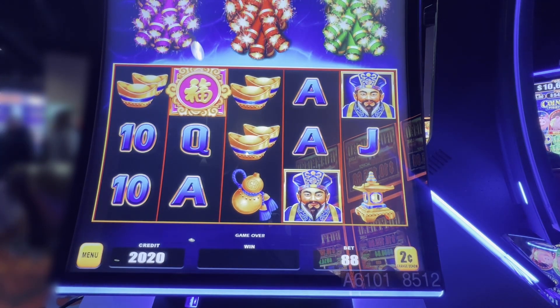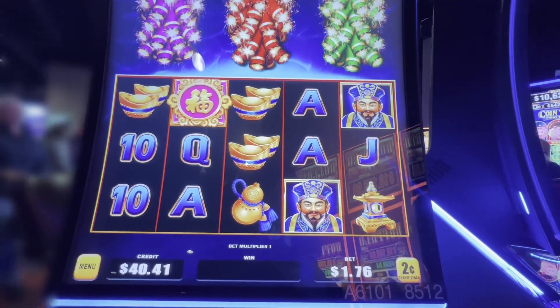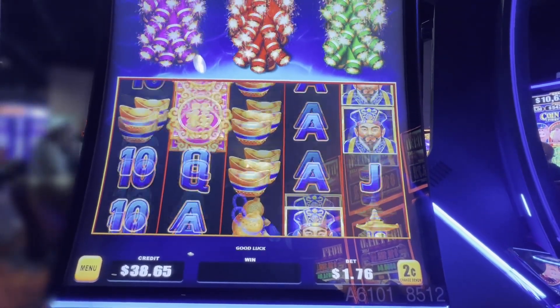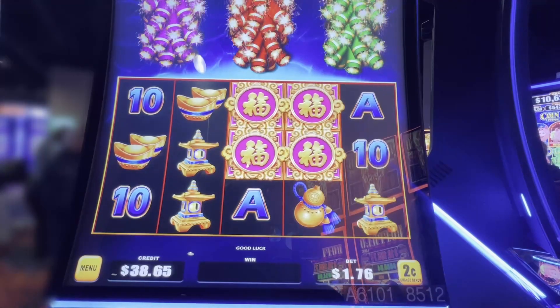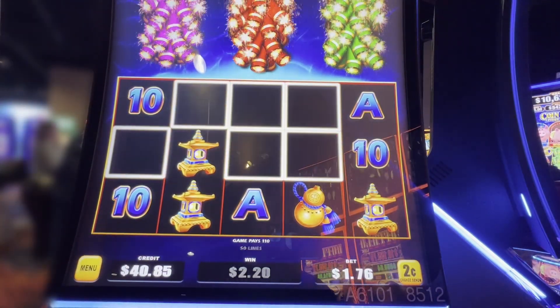We're going two cents, 88 lines — that's $1.76 a spin. We put $40 in here. Let's see if we can crack this baby. There we go, decent start — $2.20 back.